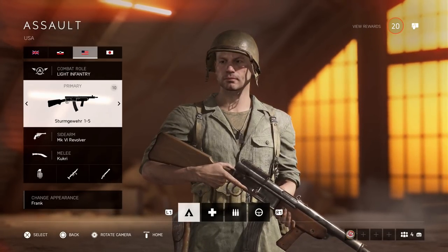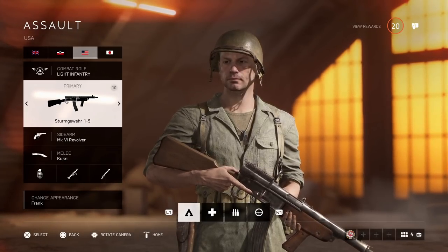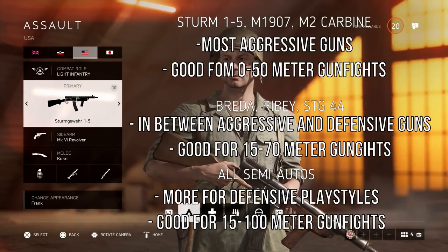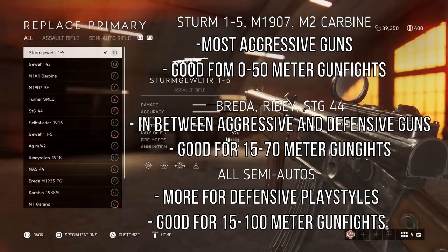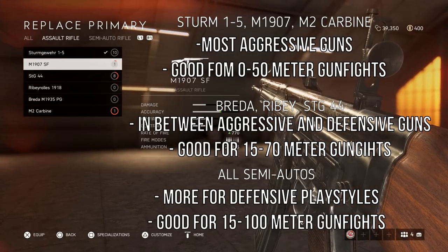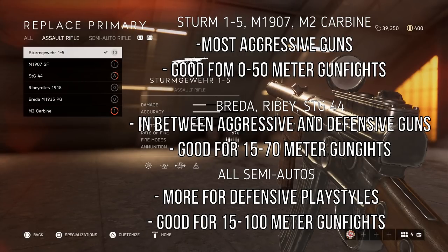For the assault class, as I said earlier, you have two types of guns: assault rifles and semi-auto rifles, which have very different playstyles. With the assault class, unless you're using a gun like the Sturmgewehr, the M907, or the M2 Carbine — which are probably the three most aggressive weapons — you've got to try and play a little bit more passive.